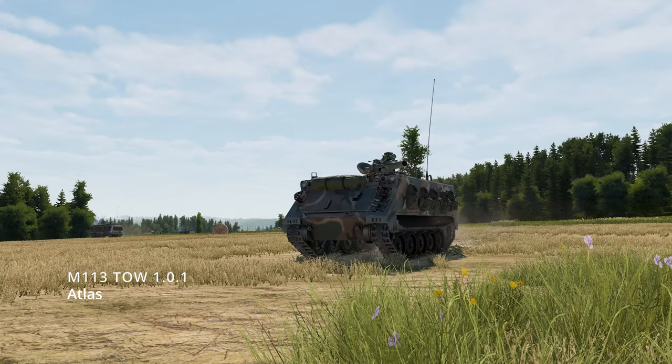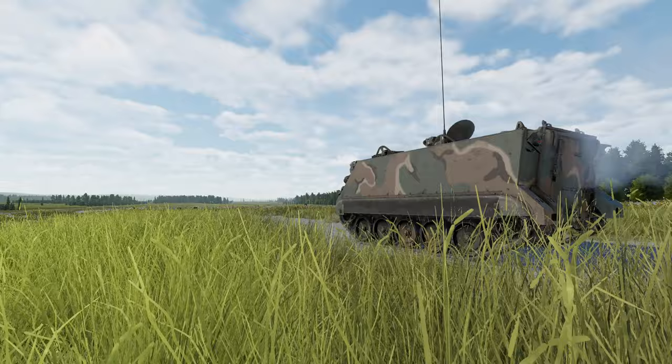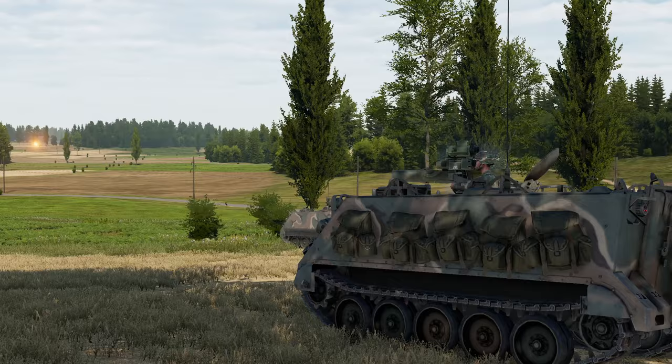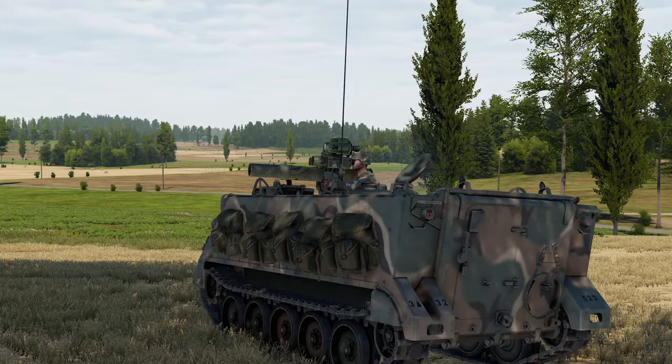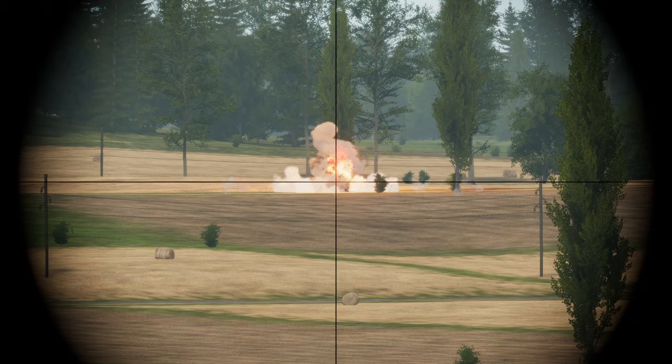Another mod to keep an eye out for is the M113 TOW. The M113 is a versatile APC that can carry troops and support in many functions. In this mod by Atlas, the M113 is equipped with a TOW launcher that can quickly knock out tanks while remaining mobile. The TOW launcher is at the back of the APC, with the M2 Browning still equipped. The TOW takes a little longer to reload and the launcher is not stabilized, meaning you'll have to be still while firing. The launcher is also not equipped with thermals by default, but these things can be changed in the Melon Preferences config.